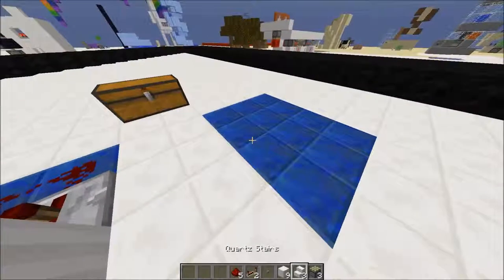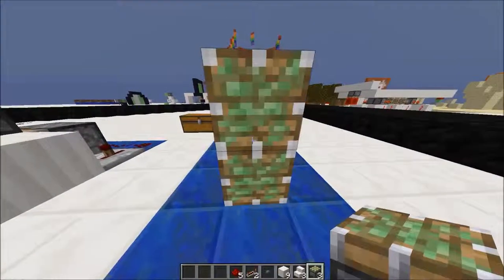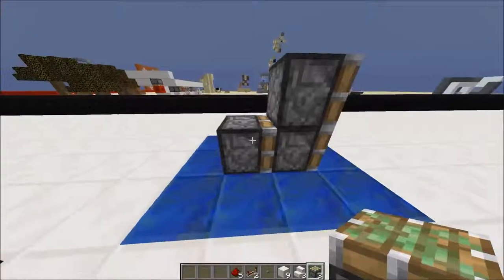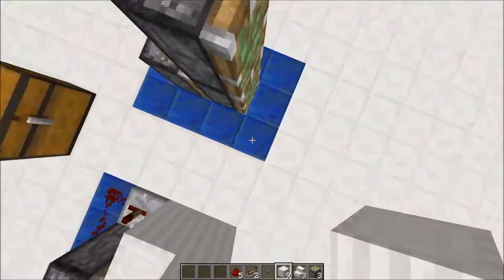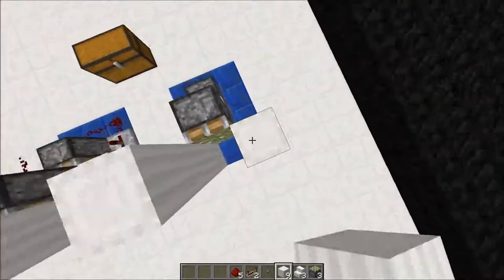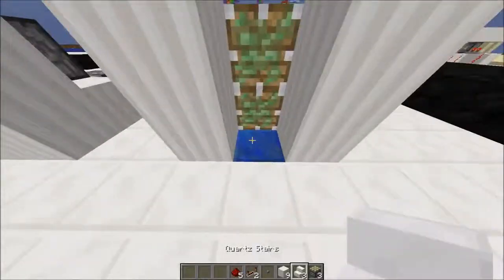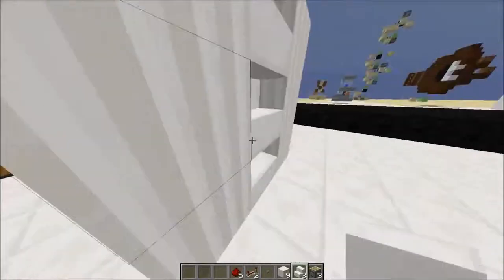First thing you want to do is place three pistons like this — so as you can see the directions. Then you want to go one, two, three up like this, and then one, two, three. Now you can place the stairs: one, two, three like that.